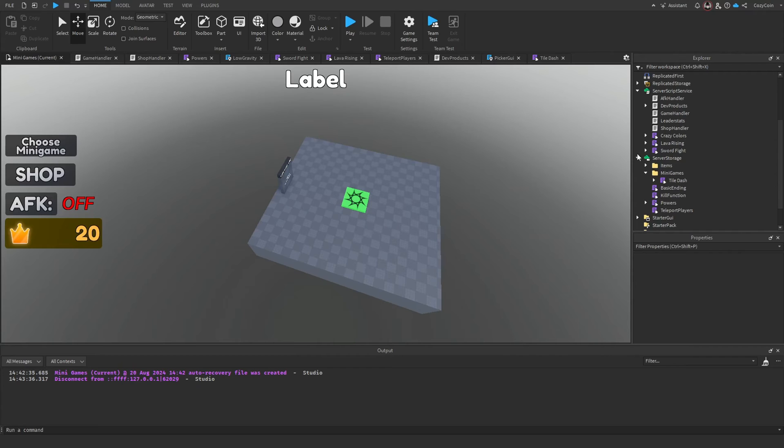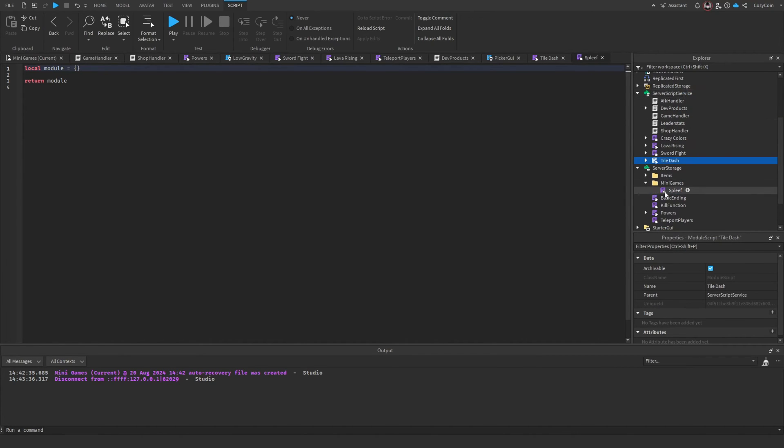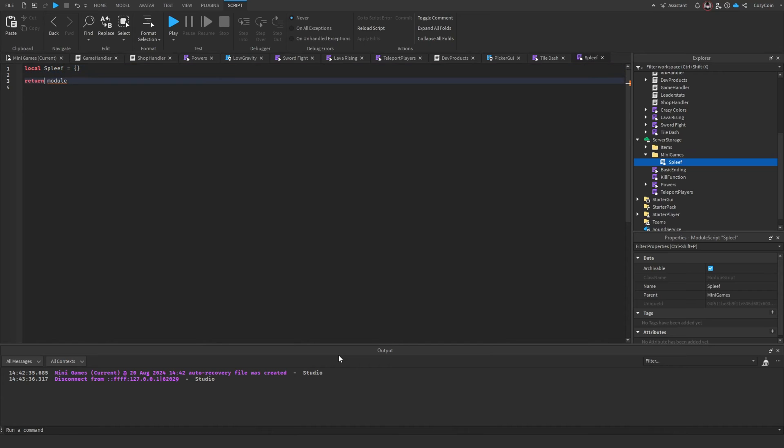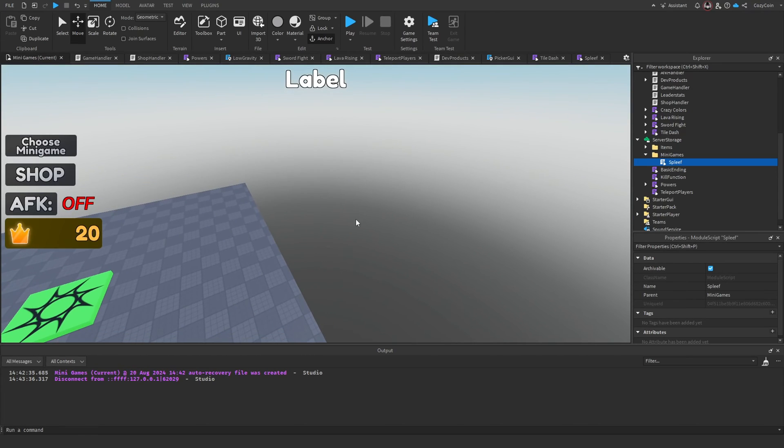For spleef we do the same thing — add a new module script called spleef. I'll move tile dash into server script service to keep things organized, rename everything to spleef, and also build a map for the game.